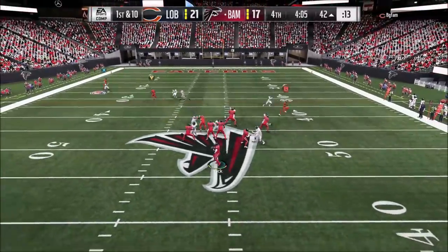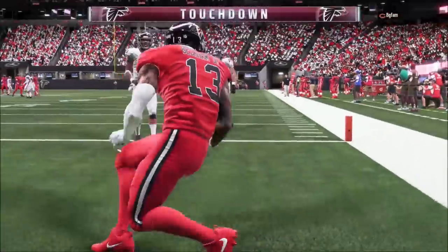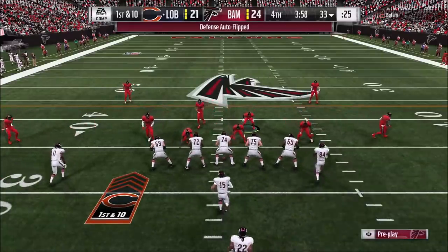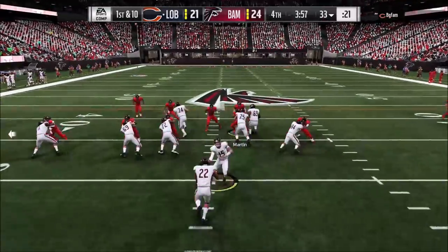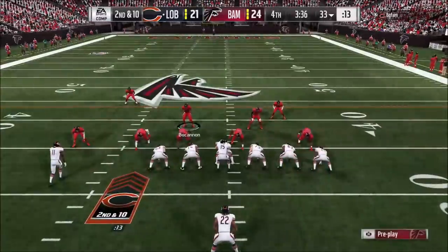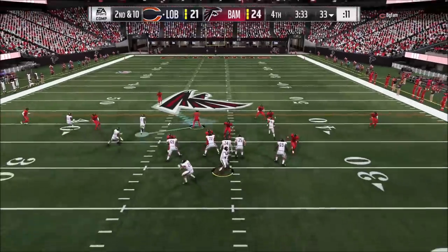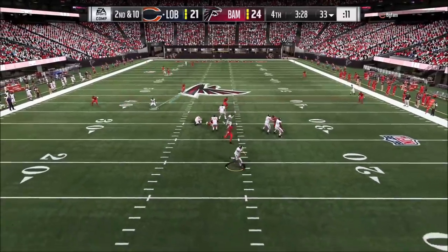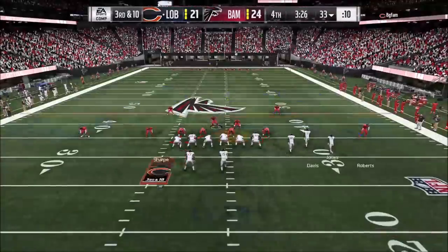Great defense right there — now he's starting to sweat. He was up 21-7 but we're really making him work. I said in the stream: I just picked him off, he's mad, he's going to get super aggressive. He got super aggressive, soft-squatted his outside cloud coverage, and I sent my streak deep and bombed him over the top. I knew that was coming because I had spotted that he did that the last time when I had the streak naked for a touchdown.